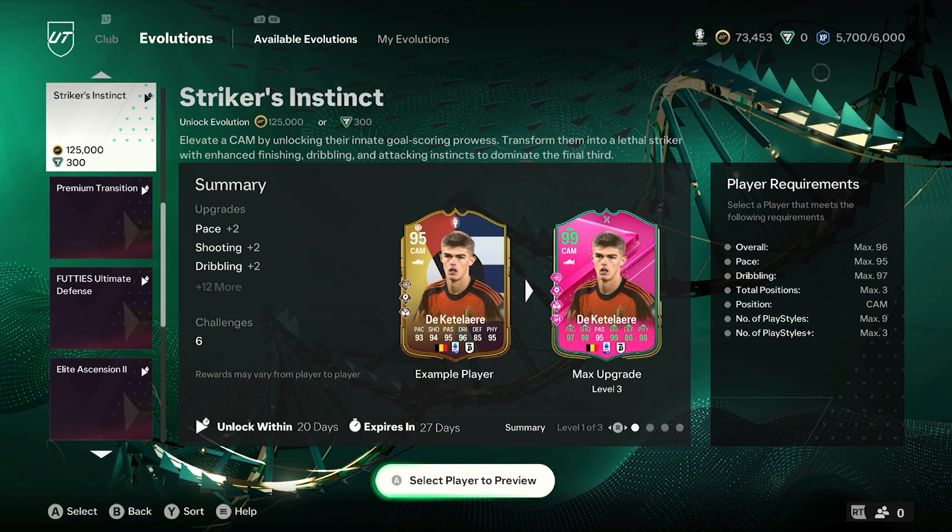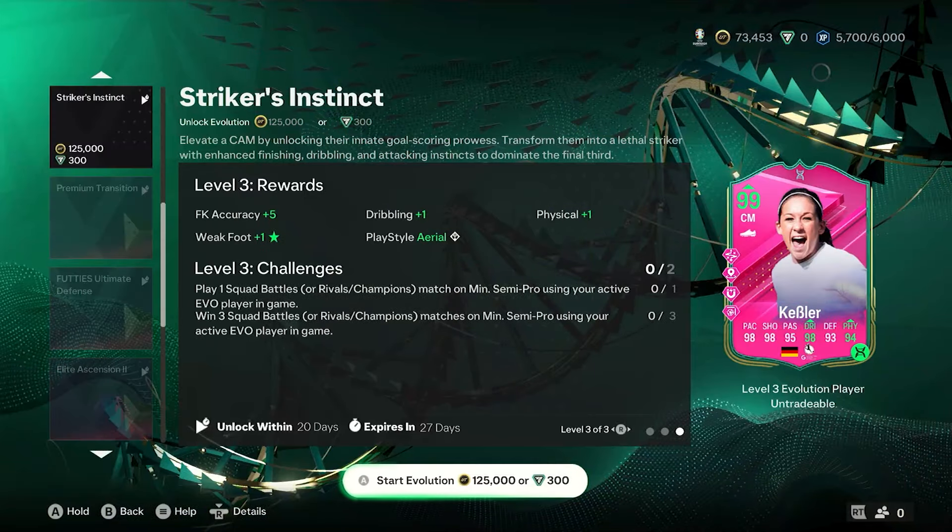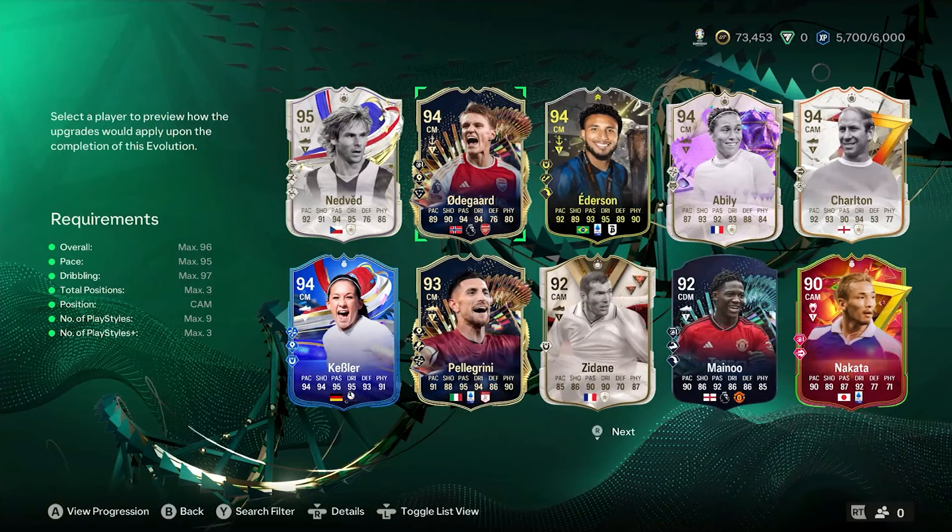We've got another evolution - it is the Strikers Instinct. It is 125,000 coins or 300 FC points. Go for the coins if you want to get him. This will give anybody that is 94 and above a 99 rated card. It's definitely another one that adds to the 99 collection and there are going to be a few requirements as you can see on the left.